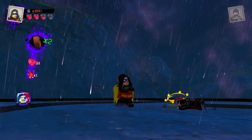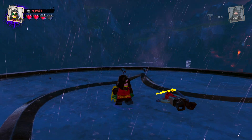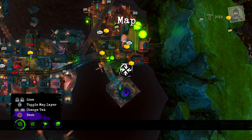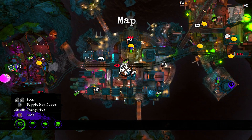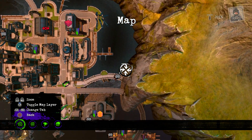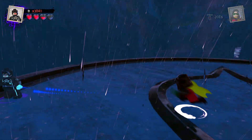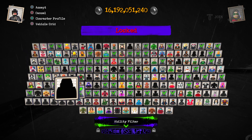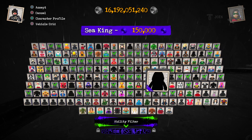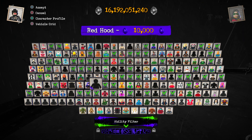I'm gonna read Lobo's character card because I didn't get a chance to do it when I unlocked it yesterday, so I'm gonna do it for you guys. Knocked out cold. Alright, I think we can go ahead and buy him now. I forgot where he was — here he is, 10,000 purple studs. Let's go ahead and buy him.